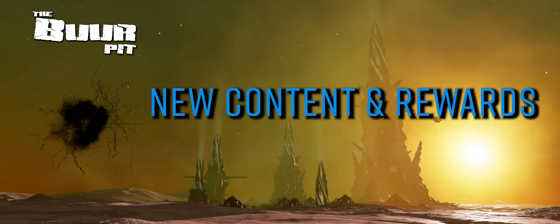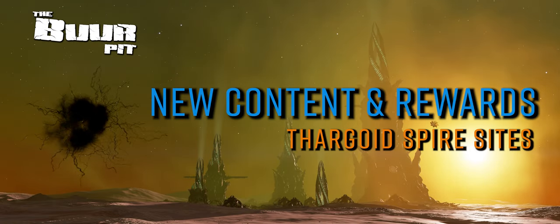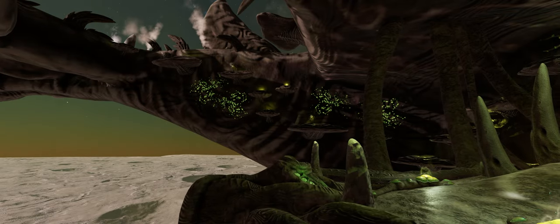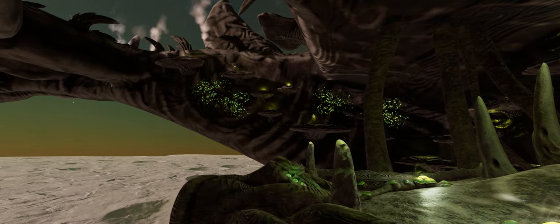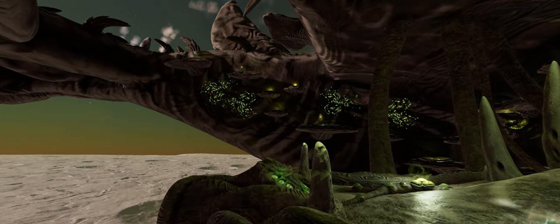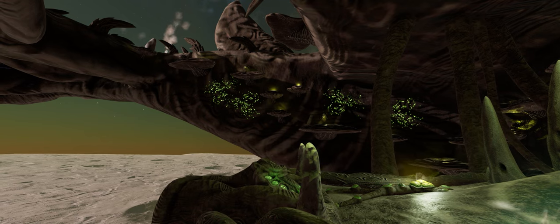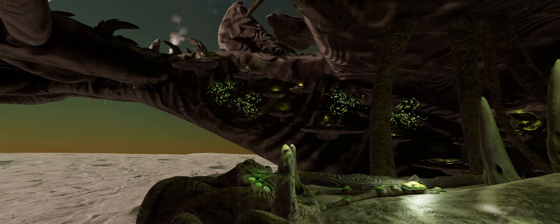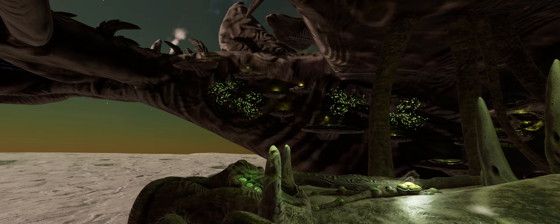Late on Friday, new content arrived in Elite Dangerous associated with the Thargoid Spire sites that landed in the game with update 17. These sites now have new on-foot missions attached to them that come with significant grade 5 ship material rewards for their successful completion, as well as having a positive effect on the progress of the war against the Thargoids.